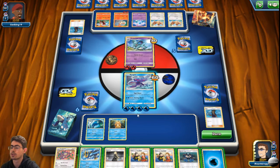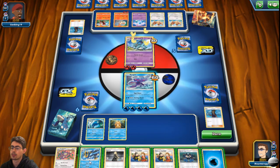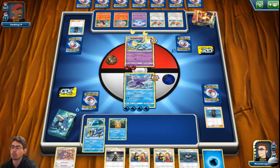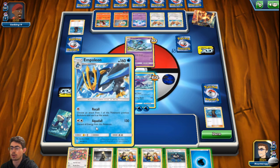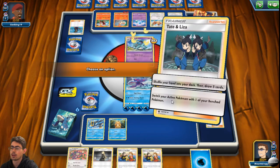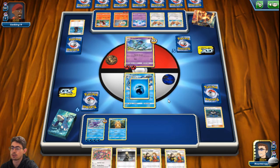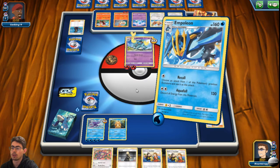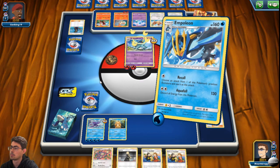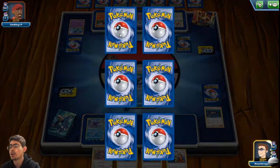Okay, I've got an energy. Because Recall should only require one energy cost. Let's use Tate and Liza, switch into Empoleon, charge him up and use Recall. As far as I understand, I can then just use Bubble Hold. It works the way I thought. So Recall is very powerful.